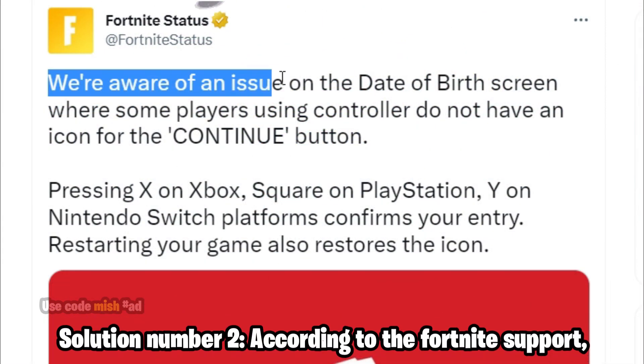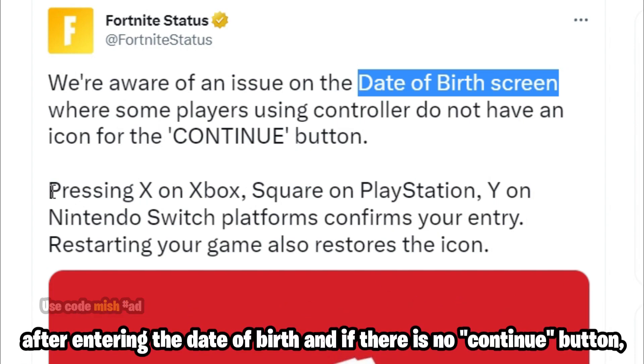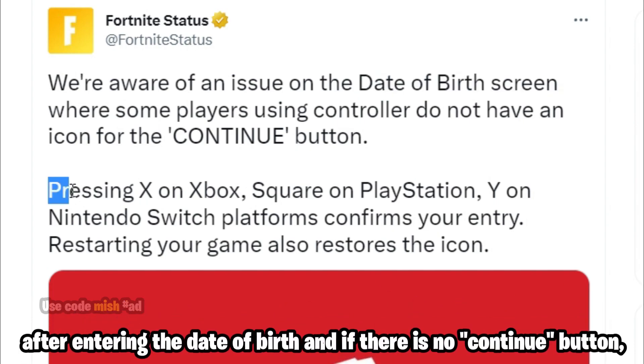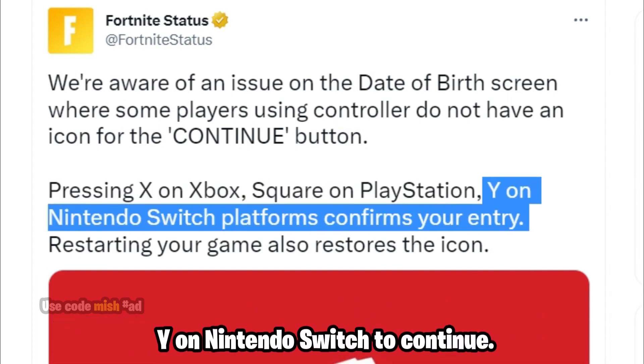Mostly the error will be solved. Solution number two: according to Fortnite support, after entering the date of birth, if there is no continue button, simply press X on Xbox, Square on PlayStation, or Y on Nintendo Switch to continue.